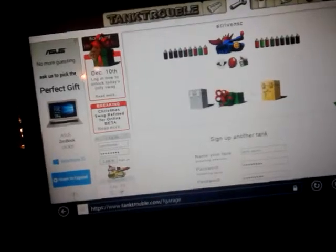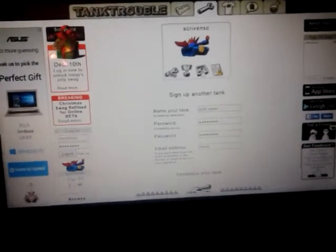I'll have an awesome mohican — yeah! I'm unlocking today's festive thingy. Oh look, it's a little Rudolph nose — it's cool! So yeah, there's the tank customized.